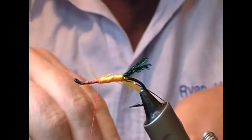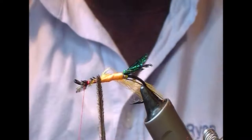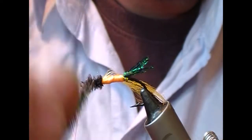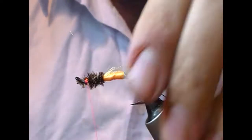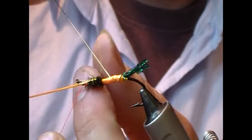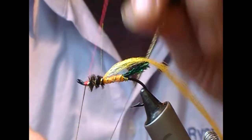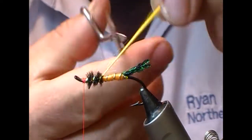Fold it back on itself. Front part of the body is peacock hurl. Tail off our pencil, so I'll cut off that.